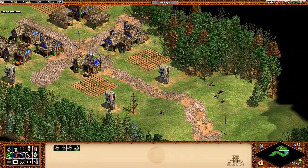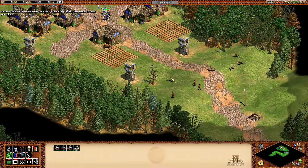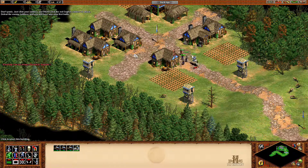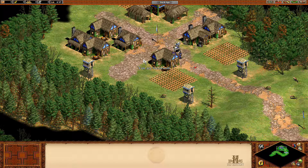Home sweet home. But wait — the English are angry that you destroyed their outpost! They're coming to attack your village! Don't panic. Just click your soldiers and right-click the red English soldiers to attack. Defeat the enemy soldiers and you will have won your first battle. Good job! Now you know how to fight back against the English Army.